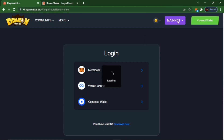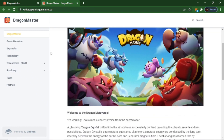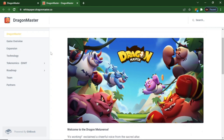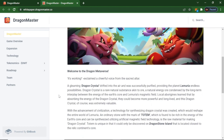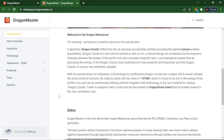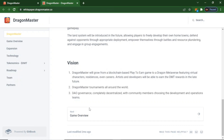This is a RTS mobile collection and play-to-earn game built on Polygon. This is their interface. Welcome to the Dragon Master Metaverse. A gleaming dragon crystal drifted into the air and was successfully purified, providing the planet Lemuria endless possibilities. There is also an intro here. Dragon Master is the first blockchain-based Metaverse game that blends art, mobile collection, and play-to-earn gameplay. The Dragon Master will grow from a blockchain-based play-to-earn game to a Dragon Metaverse with virtual character residences and even careers.